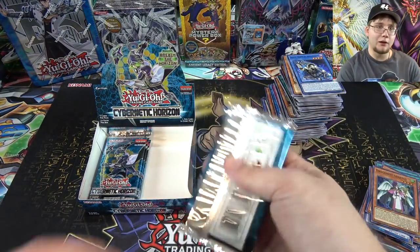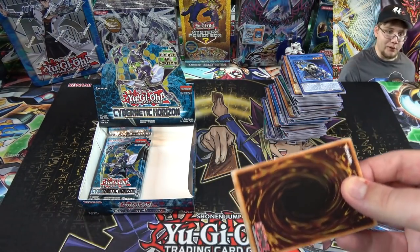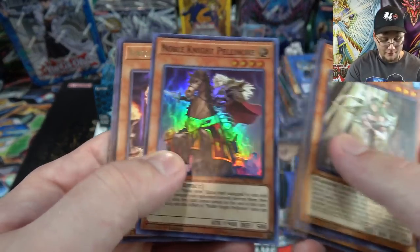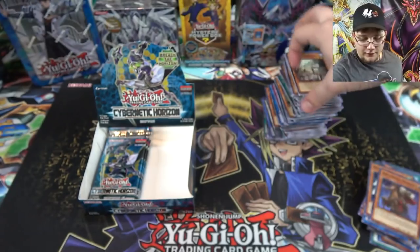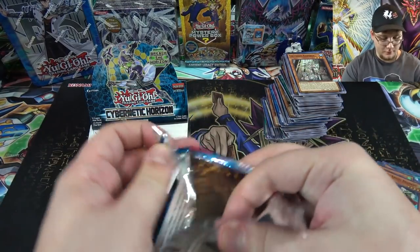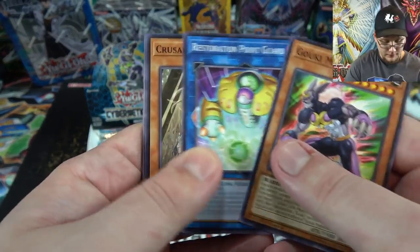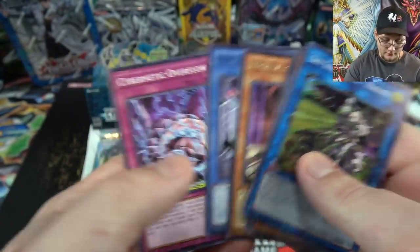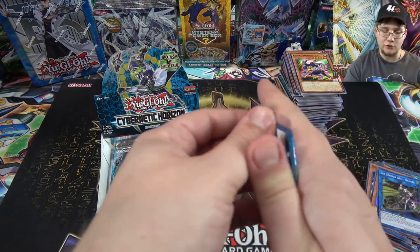Dragunity Senatus again. From Legendary Duelists I'm mainly looking forward to the new Galaxy-Eyes cards — I want to build that deck so bad, and then Soul Fusion gives us even more support, so it's pretty insane. Noble Knight Pellinore and Candle. I still haven't seen that Crusadia link monster — the stronger one. Maybe it's a secret or something. Sky Striker Ace - Hayate again — I think I have a playset now, so not extremely tough to get; seems like one per box so far.